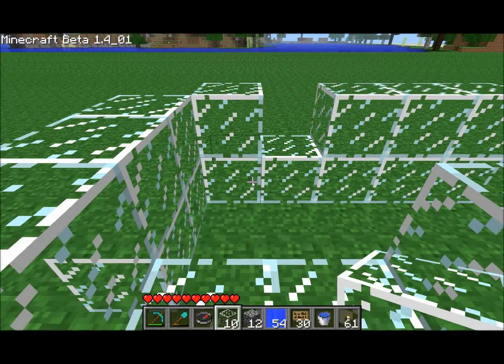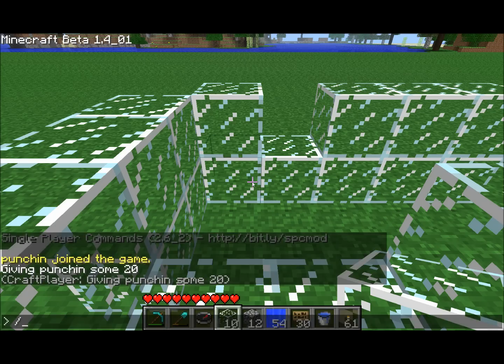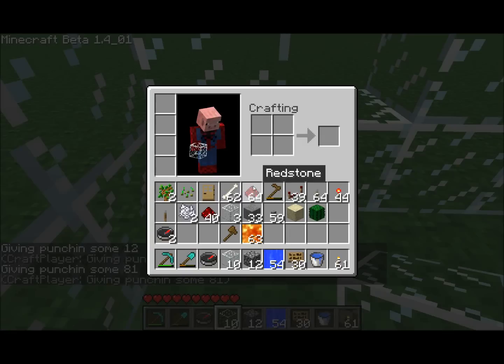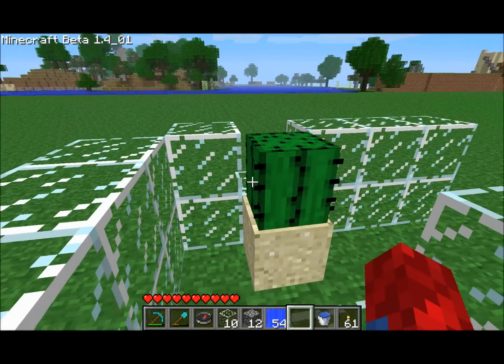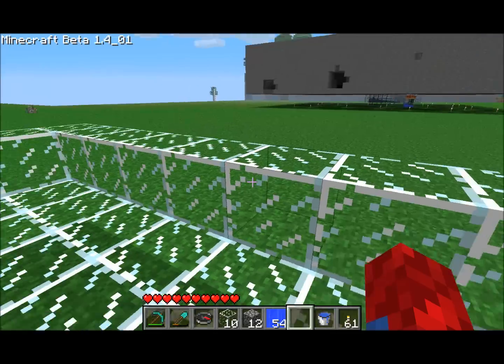Now to put the cactus in. Don't have any sand. I'm going to need a cactus. I do have most of those data values memorized because I have no life. There's the cactus for the spider killer part.